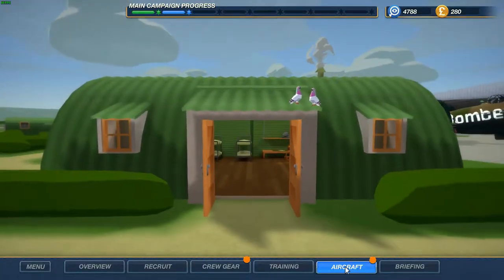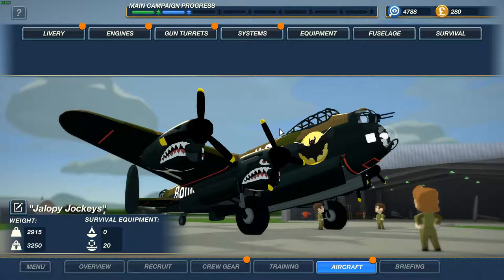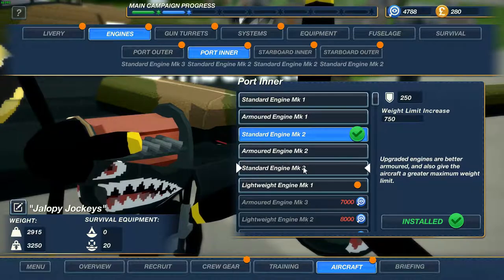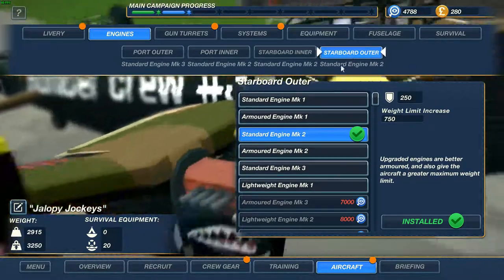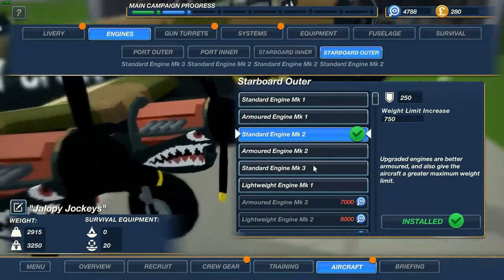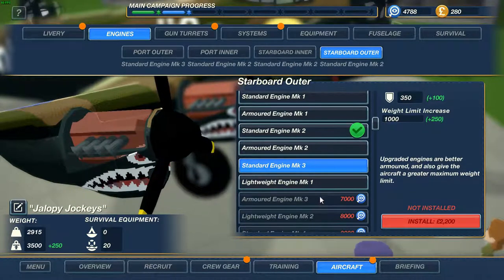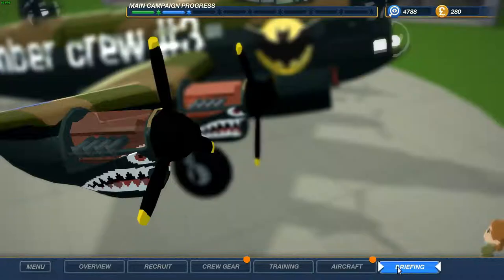Now I want to take a look at the aircraft. The middle part is now more secure. For the next upgrade we need to upgrade to the armored MK3 — we got the MK3 standard now. We need one more standard in the outer ring, but I also want to get the armored one, or an MK4 — that would be nice. Alright, let's do another mission.